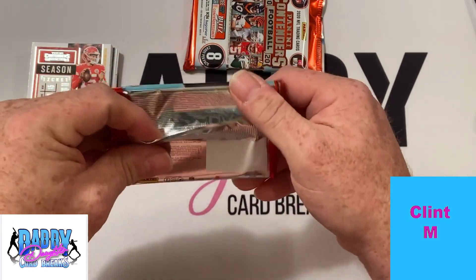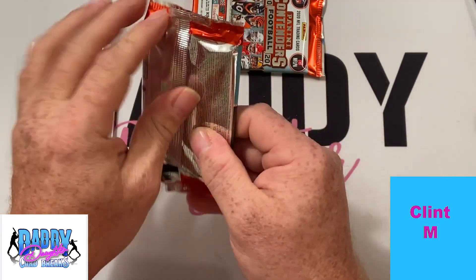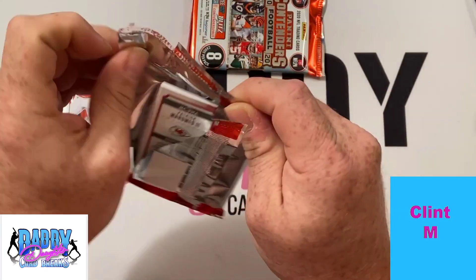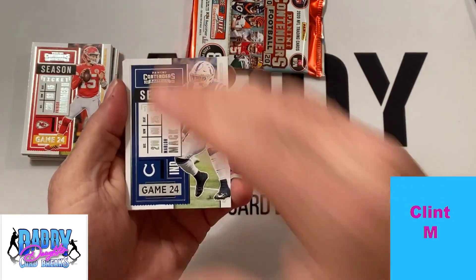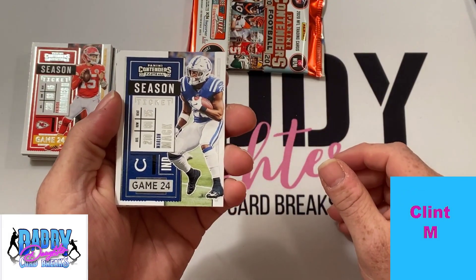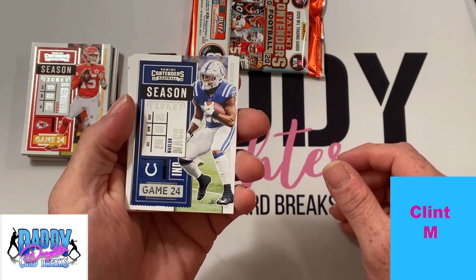I'll remind you guys about our next break — it will be on Monday night for three hobby boxes of 2020 Panini Contenders. We're looking for 18 autographs that will come out of that on average, should be six in each box. And there are six spots still available over on the website if you would like to get a spot. Only six spots left.